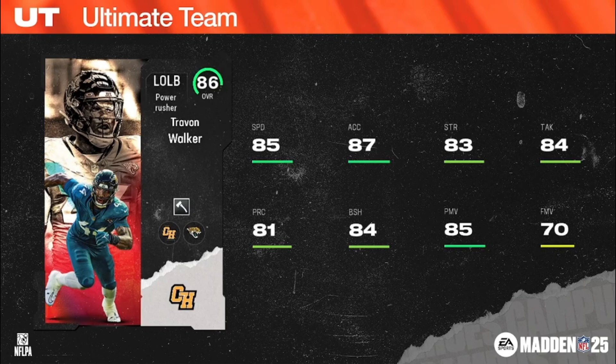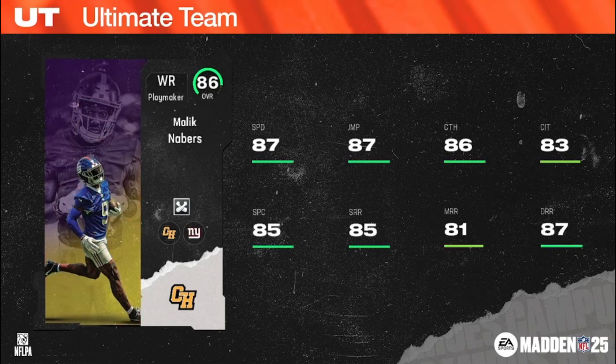Travon Walker, 6'5", 272, Giants team chems. Up next, Malik Neighbors — 87 speed on the 86 overall, out of LSU. College teammates with Brian Thomas Jr: when paired with Brian Thomas they will both receive plus one to catching, change of direction, juke move, catch in traffic, and medium route running. Neighbors is 6'0", 200 out of LSU.